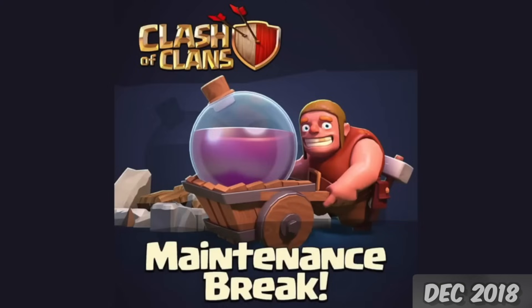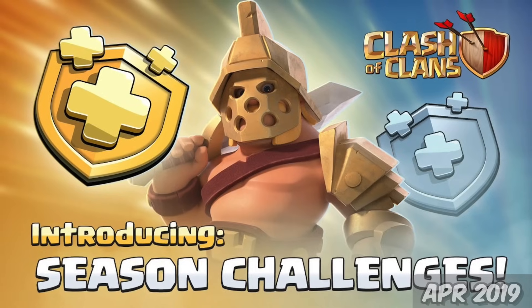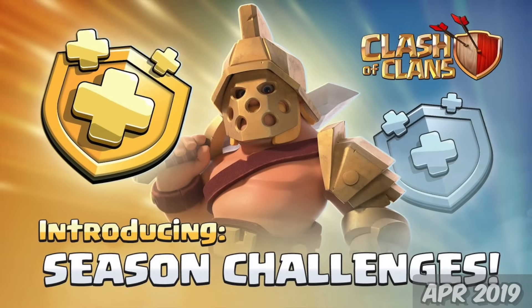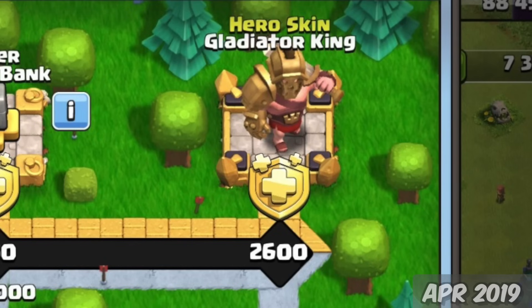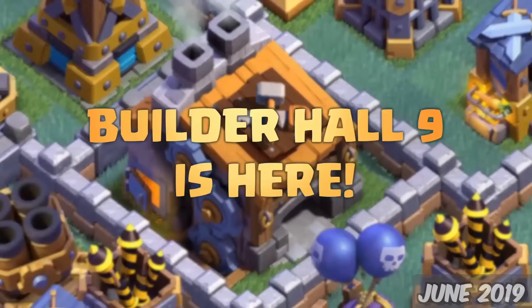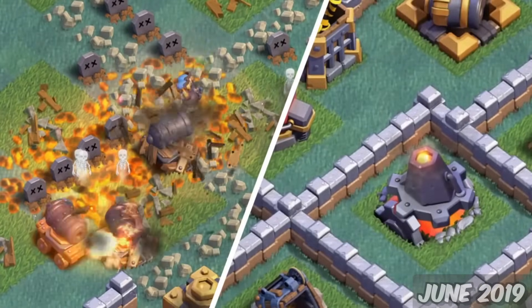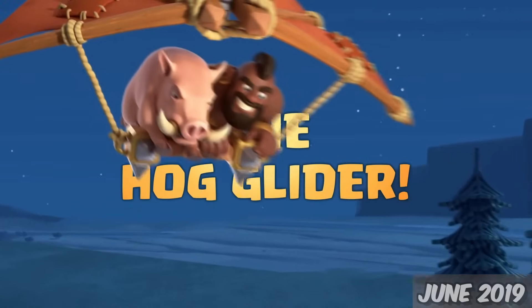After some small patches and balancing, we're now at 2019. Finally, on April 2nd, we got Season Challenges — aka the Season Pass — along with the first-ever Hero Skin. On the 18th of June 2019, we got Builder Hall 9, which introduced the new Lava Launcher Defense and a new troop, the Hog Glider.